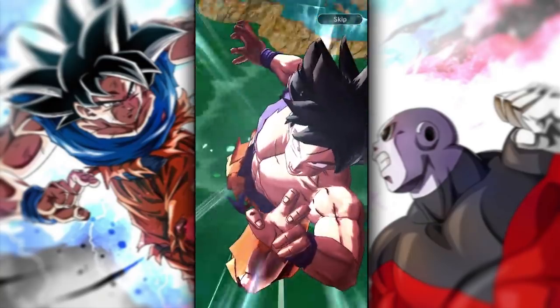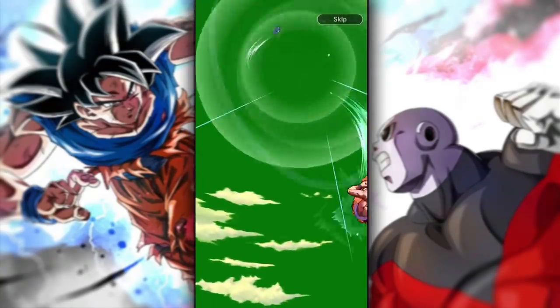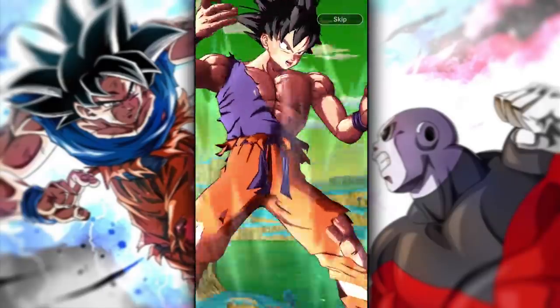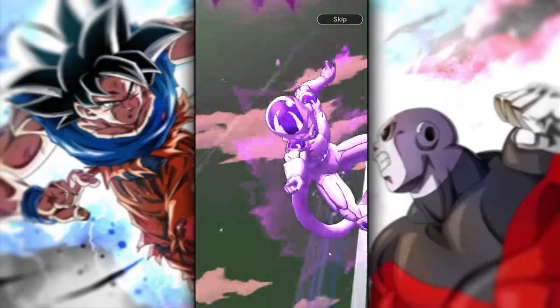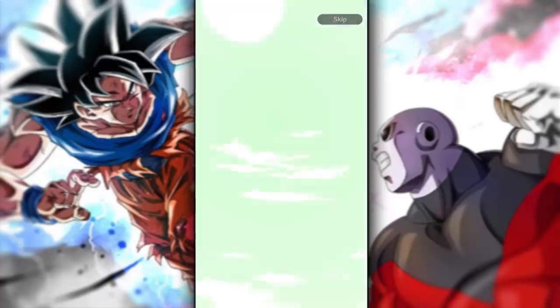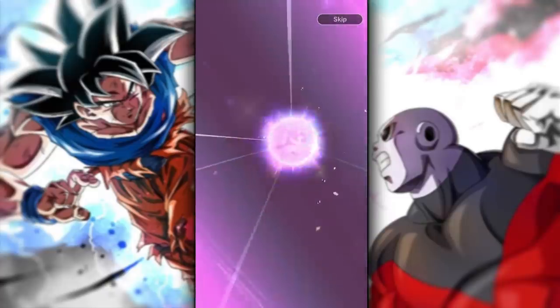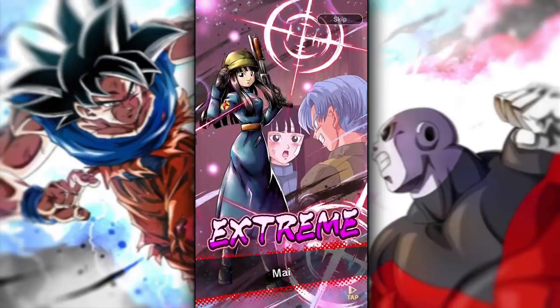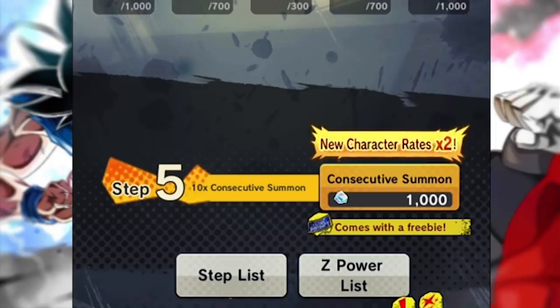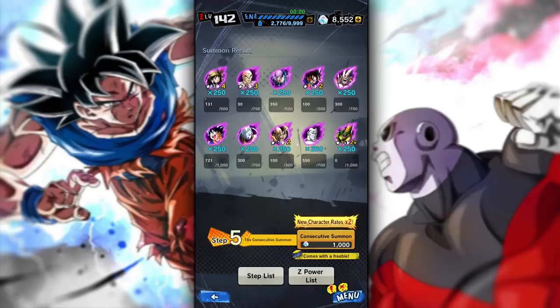Nothing going on in this animation — this is what you'd describe as not a good look. We're trading blows. No tech. Super Saiyan. Frieza better watch out. Push through, Goku. Not going to happen. Doesn't mean we won't get anything, but definitely not looking good for us. We're going through these crystals like nothing. Thankfully we have reached step five, which means new character rates times two. That should increase our chances of getting a new character — so Jiren, UI Goku, Dyspo, Topo, something along those lines. We have a much higher chance to get it here.